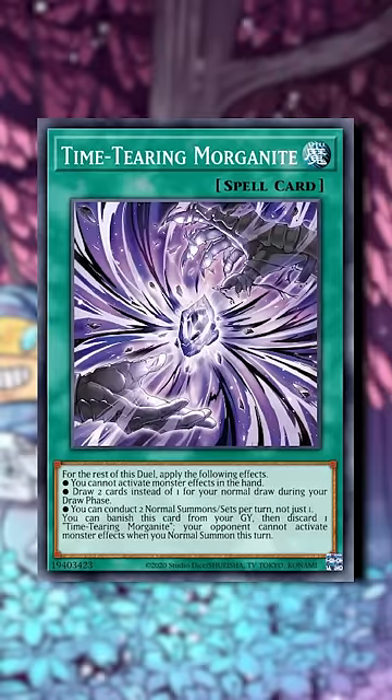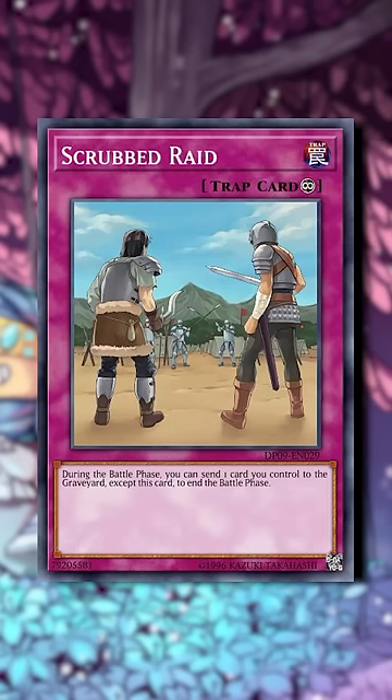Johnny's deck makes use of two cards you probably haven't seen before: Time-tearing Morganite, which gives you two draws per turn instead of one, and Scrubbed Raid, which can clear the EMZ both to blank battle and to enable pivoting between utility Runic monsters.